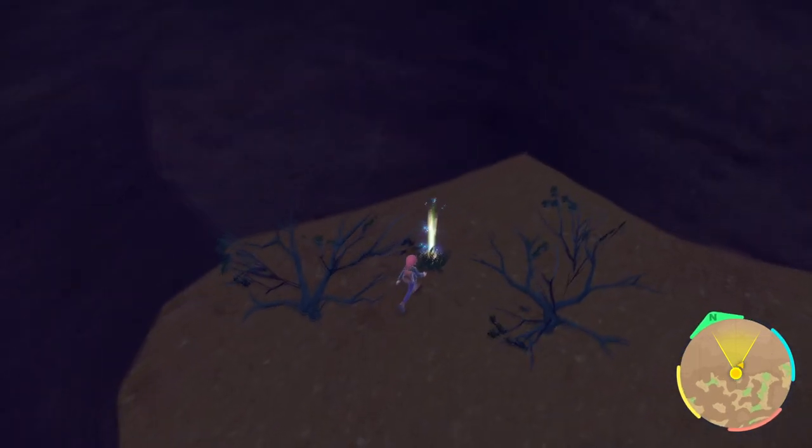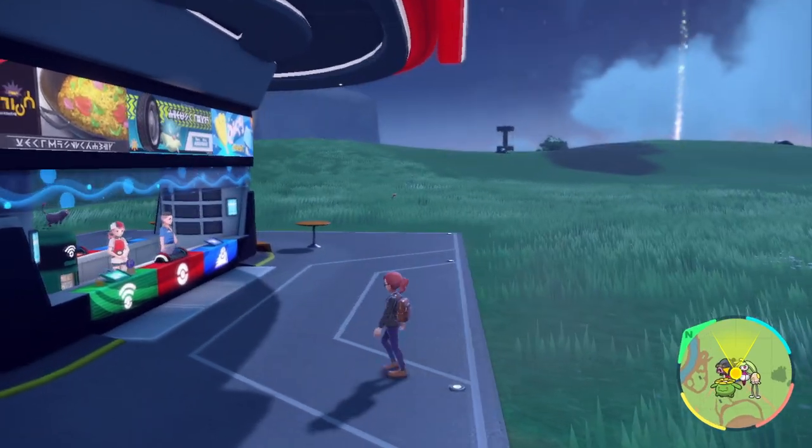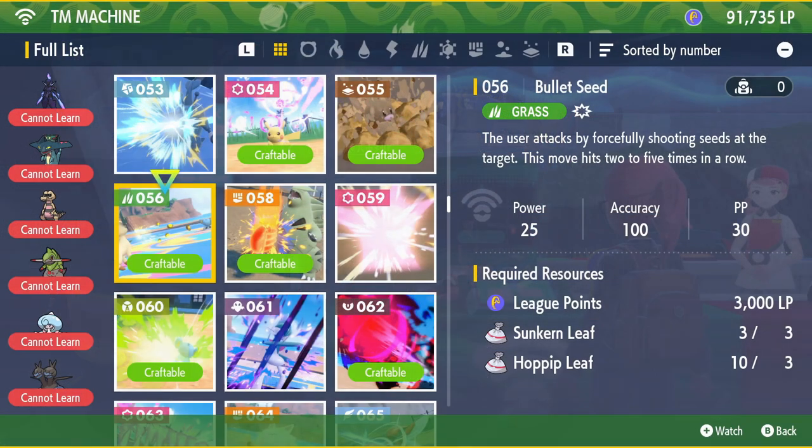Now if you needed any more TMs for Bullet Seed than that, you can fly over to any Pokemon Center across Paldea and interact with the TM machine to craft some more, assuming you have the correct materials. In this particular case you're going to need three Sunkern Leaf and three Hoppip Leaf as well as 3,000 LP. They made this TM pretty expensive for how common it is — it's crazy.